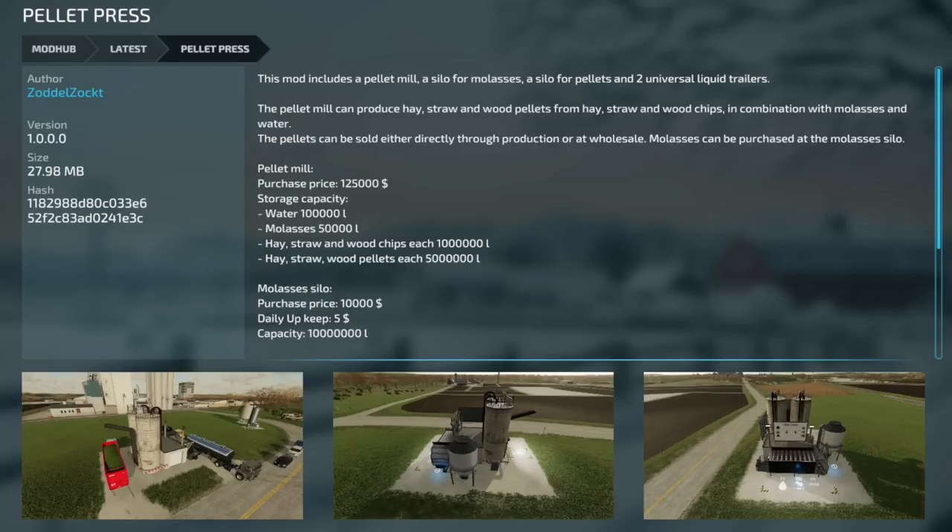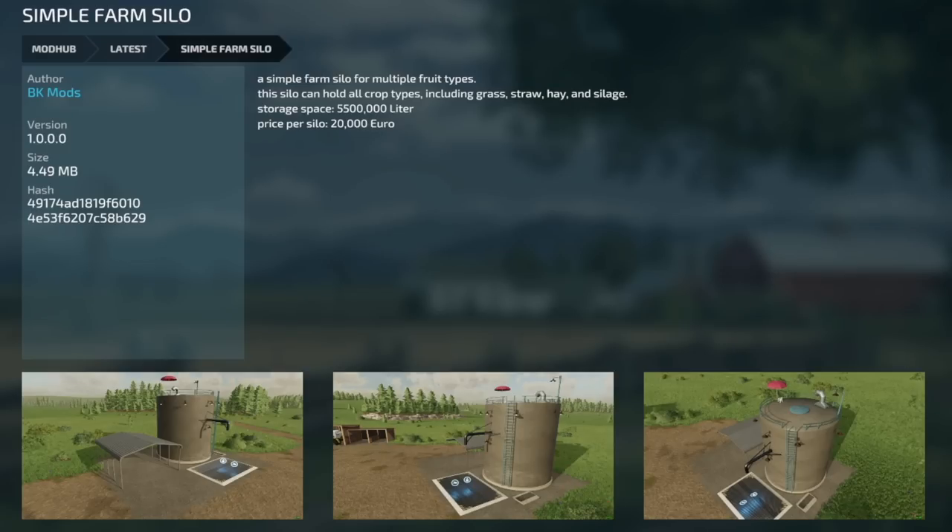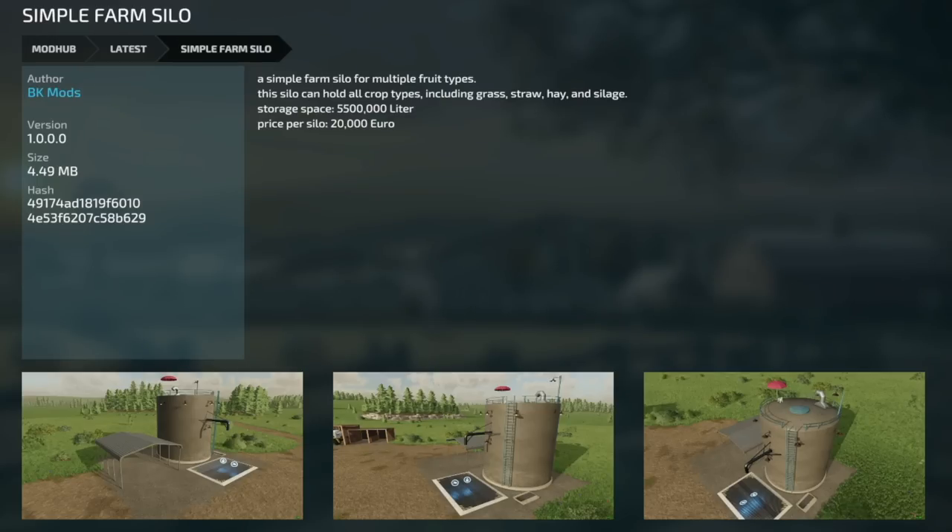Another mod from them: the pellet press. This includes a pellet mill, silo for molasses, silo for pellets, and two universal trailers. The pellet mill can produce hay, straw, and wood pellets from hay, straw, and wood chips in combination with molasses and water. The pellets can be sold directly through production or at the warehouse. Molasses can be purchased with the molasses silo. We also have the simple farm silo — this holds 5.5 million liters. Price per silo is 22,000 euros. Simple silo, multi-fruit — not too bad.